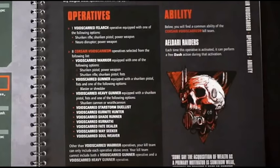Next we have the Void's Guard Gunner, equipped with a Shuriken Pistol, Fist, and one of the following: the Blaster or the Shredder. The Blaster is very strong and I think that's the way to go. I think the Void's Guard Gunner with the Blaster is the way to build your operatives. The Heavy Gunner options include the Shuriken Cannon or Wraith Cannon, but I think the Blaster is what you're going to include 90% of the time.